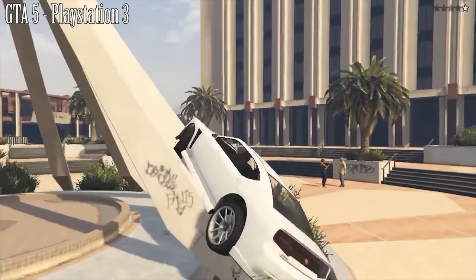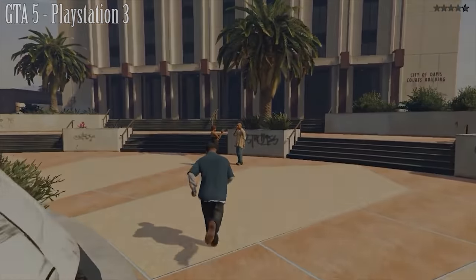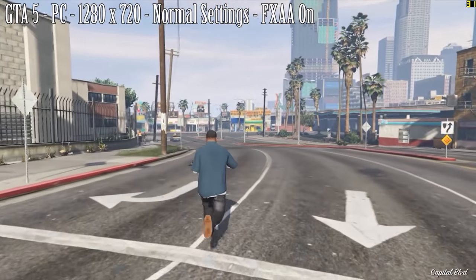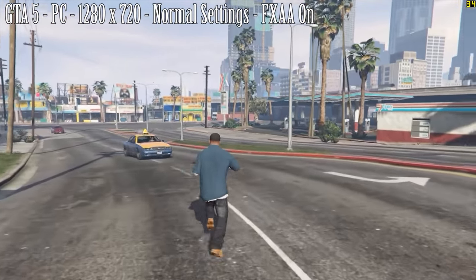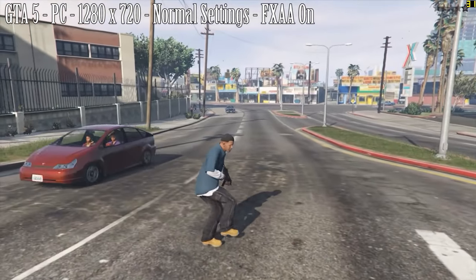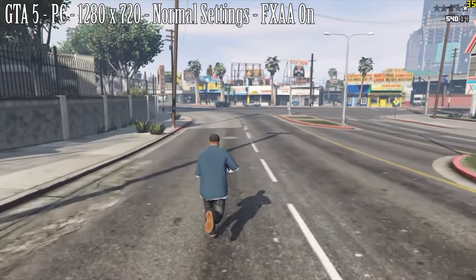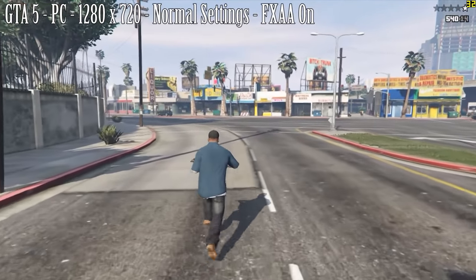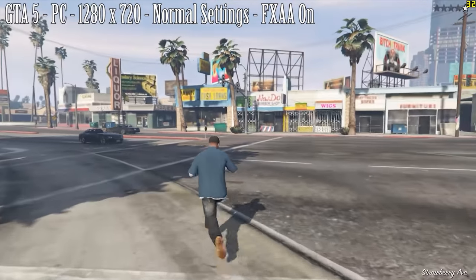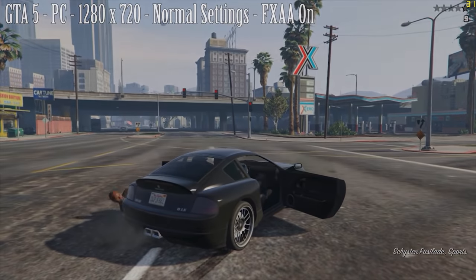Here it is on the PS3 — it looks ok. There are jaggies all over the place but overall it's graphically quite impressive. Over on our PC we put everything on normal settings with advanced settings off and FXAA on to eliminate those edges. The game looks just as good if not better than the PlayStation 3 version, with around 32 frames per second on average in the city and a little bit higher in the desert. The PS3 version does suffer from a few frame drops and so does our PC, but overall GTA 5 is a success.